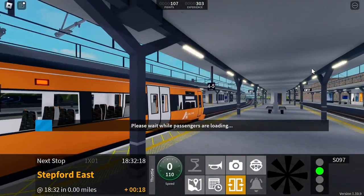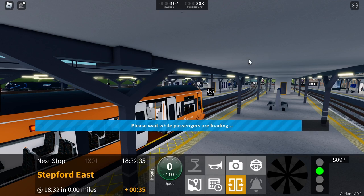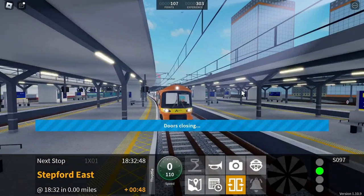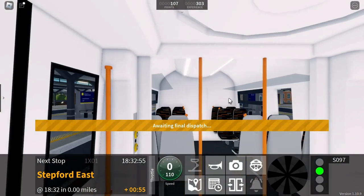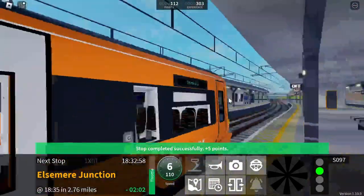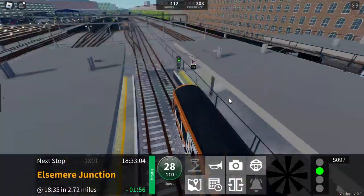First class is located at the rear of the train. This is Stepford East. My headphones are not on my ear properly. I just realized I don't know if you can hear what's going on — oh yeah, you can. The 1845 Stepford Connect service to Stepford Victoria has been cancelled due to a member of the train crew. I like the white vibe in there, it's kind of cool.